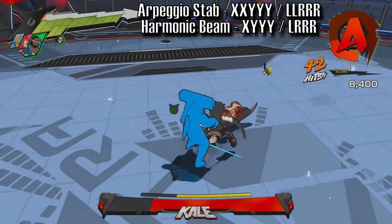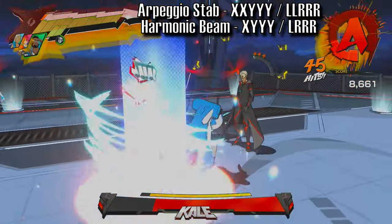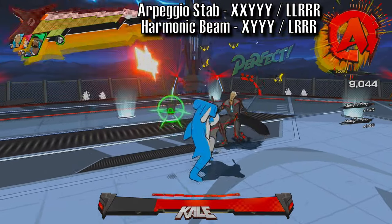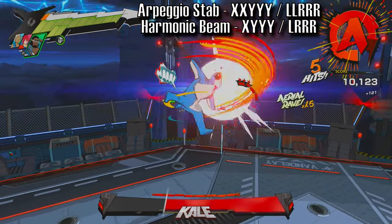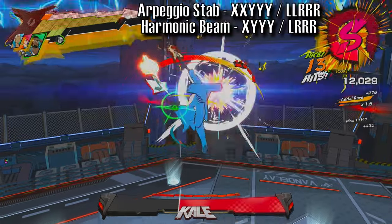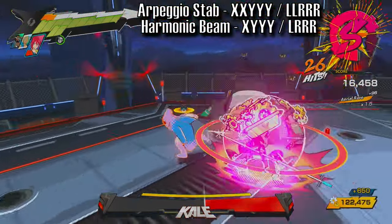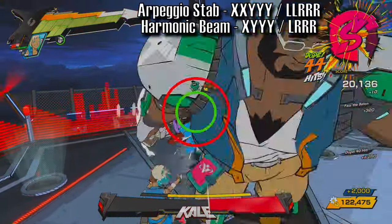This is one of the longest, if not the longest combo in the game, so you can maximize damage. Start with the Arpeggio stab to get him up in the air, and then finish with the Harmonic Beam. It could be useful to get this combo down before fighting Kale.